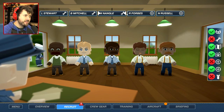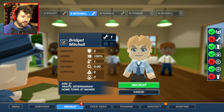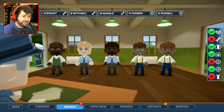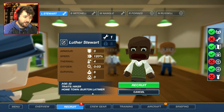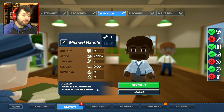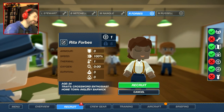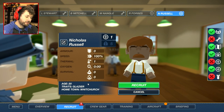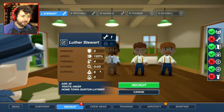So we have L. Stewart, B. Mitchell, M. Nangle, R. Forbes, and N. Russell — part of the crew. Age 27, traits — you're a veterinarian. I don't want to recruit a veterinarian to be on my bomber crew, are you kidding me? A hiker — well, you might have a little bit of a sense of adventure. You're age 22, might get a lot of years out of you. You're a shopkeeper. Next. Crossword Enthusiasm — this is not the kind of talent we need. What's a glazier? A person whose profession is fitting glass into windows and doors. I'll take the hiker.